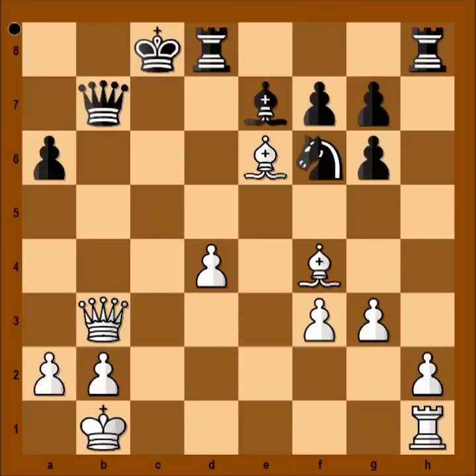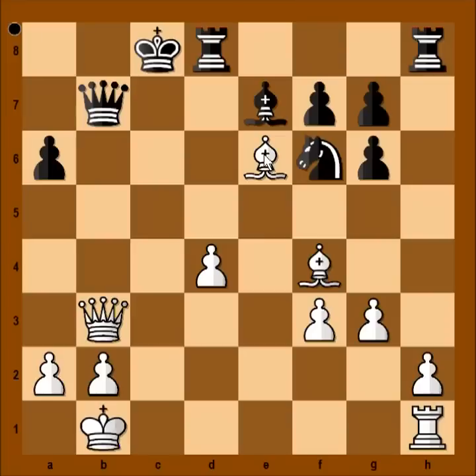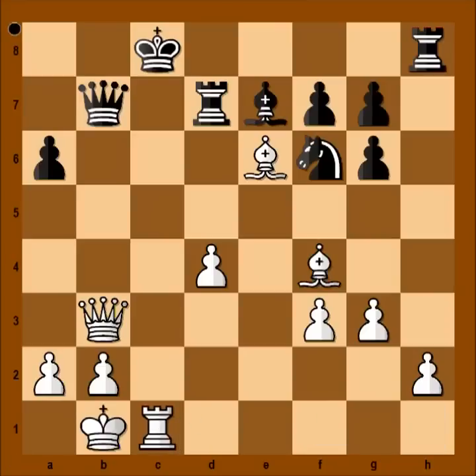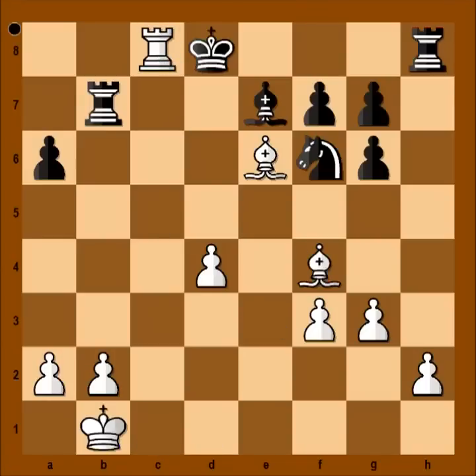The possible continuation is: pawn takes bishop, rook to c1 check, and after king to d7, queen takes queen, rook takes on d7, rook takes on c7, and then rook to c1 check. After king to d8, queen takes queen, rook takes queen, and there is checkmate in one. Can you see it? Rook takes on c8, rook takes on c8, and that is all.